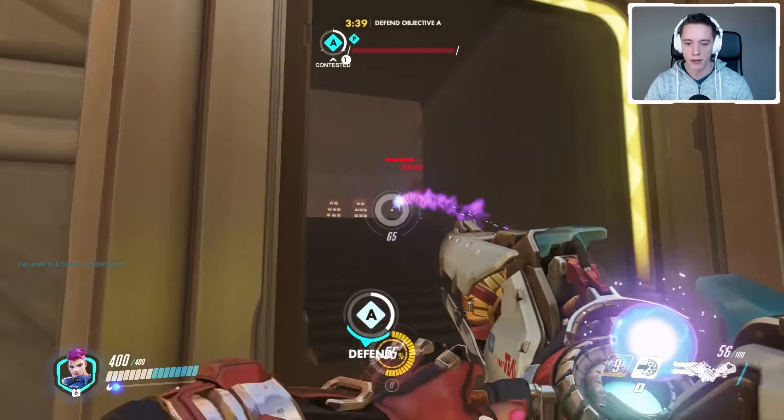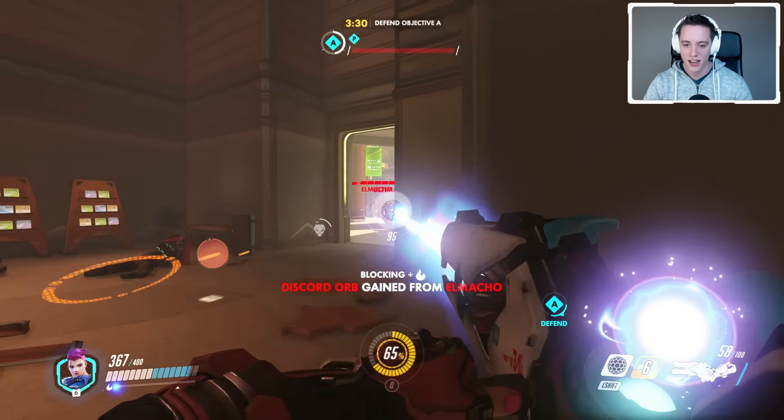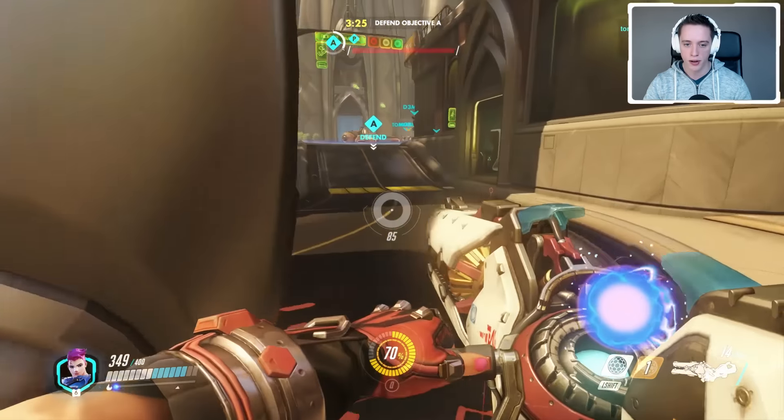My left mouse button is a straight-up beam I can activate to nuke enemies down, and that's what I'm using constantly. I can also right-click, which costs more ammo and throws forward a grenade that does splash damage. The ultimate I have also has a lot of potential, but we'll go over that in a little bit.